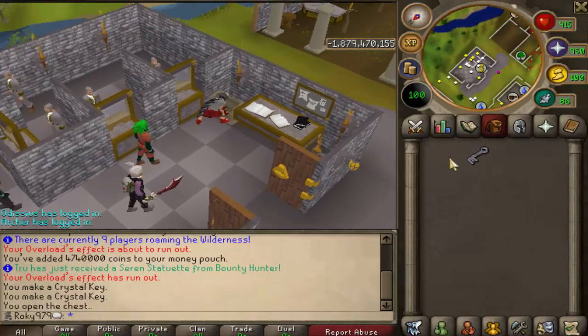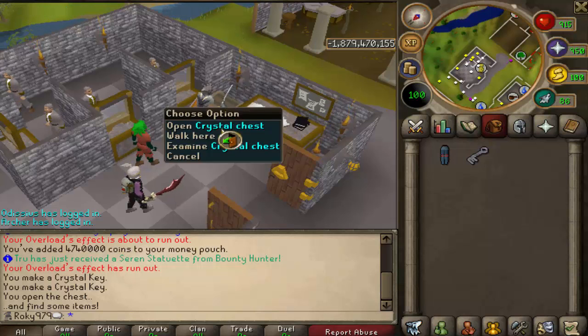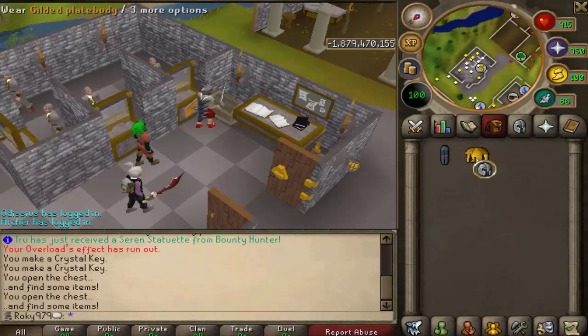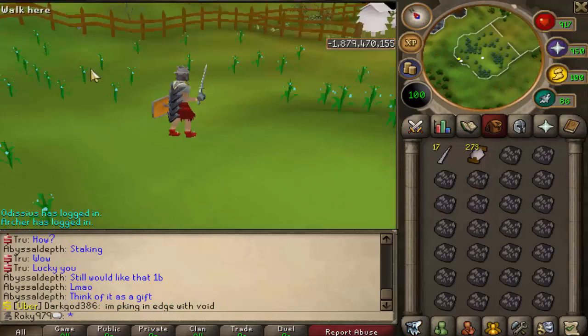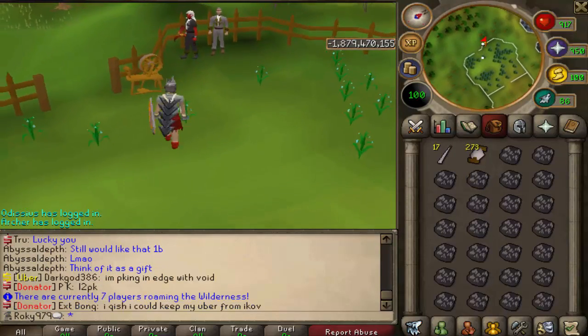After killing countless KBDs we have two crystal keys. We got Zamorak plate legs. Some footage from last episode did go corrupt which sucks, and I also got an infinity hat but sadly couldn't record it. Then we got a gilded platebody. Now we're going to turn all the black dragonhide into vambraces.